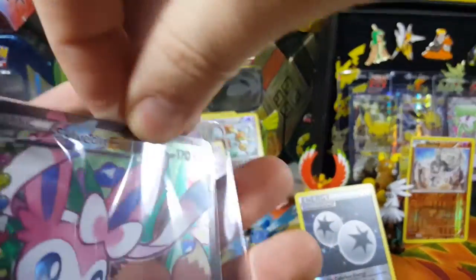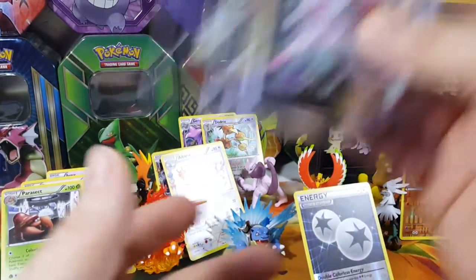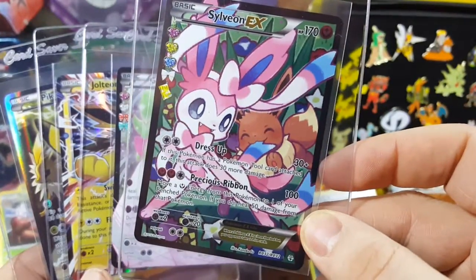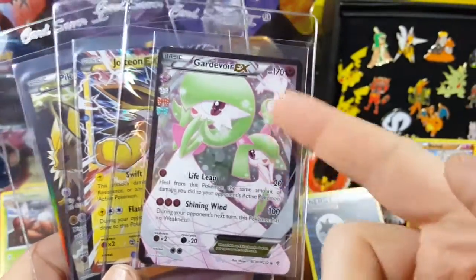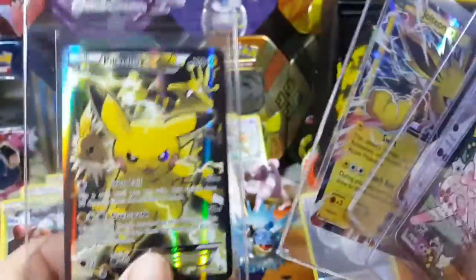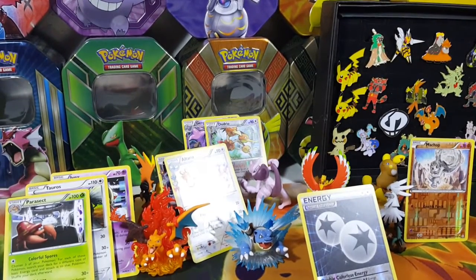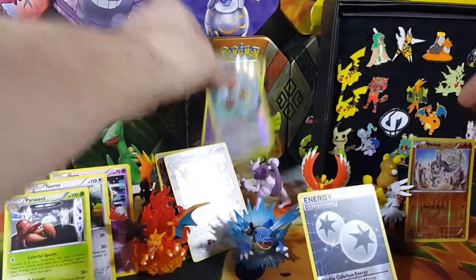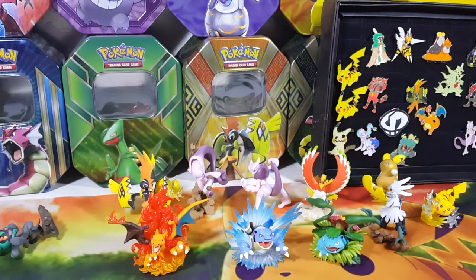This is a better than average box because I got three EXes instead of two, plus the promo. I'll recap real quick - I really like this one with the Eevee in the background biting his tail, or I think that's supposed to be like his bow - or her bow. Gardevoir EX with the trio evolution line there, Jolteon - probably one of the cooler artworks here - and I really like that Pikachu promo artwork, really cool. Hope you guys enjoyed this opening of Generations! See you guys on the next video - make sure you click the little Gengar face to subscribe. If you want to support my channel, you can by purchasing something from my eBay store at stores.ebay.com slash kyanbabybear. Thanks for watching guys!